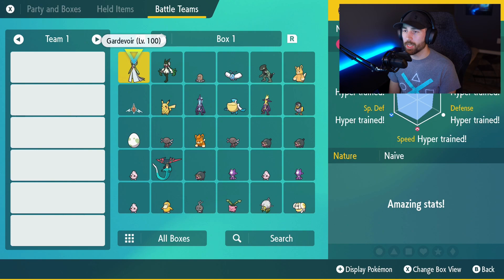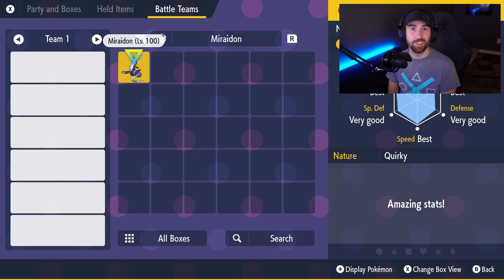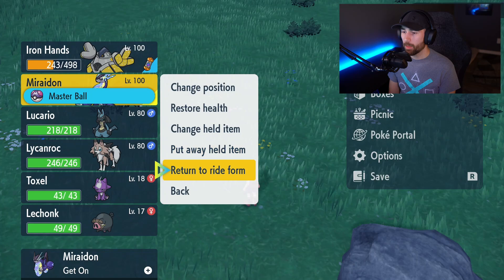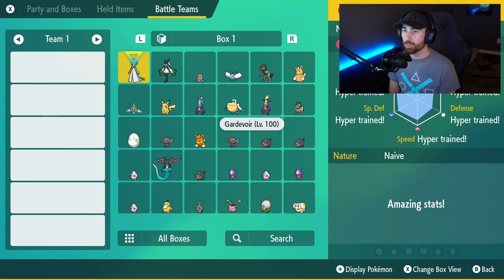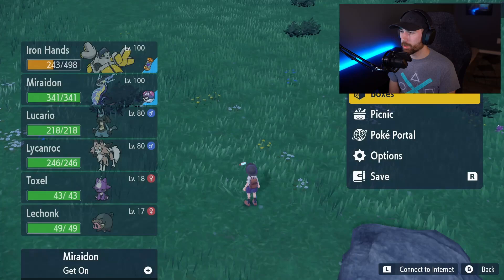Here's where the cool thing starts. Go back into your boxes, hit X twice to bring up your team menu, then hit L once. You'll see the other Maradon right there. Hit A on them and select 'Put Away Held Item' — that's literally it. Back out, rinse and repeat: return to ride form, hit yes, it switches them, go back into your boxes, hit X twice, L once, put away held item — and you just got another item.